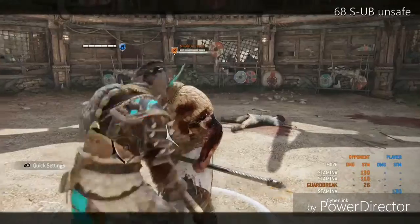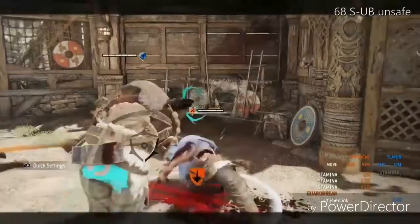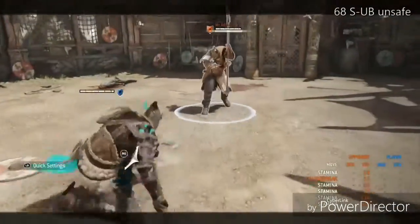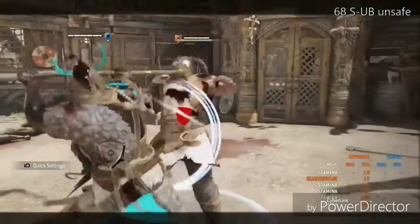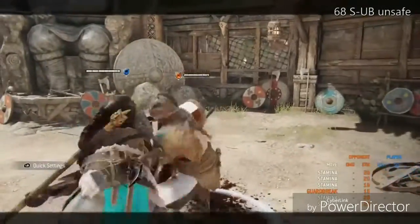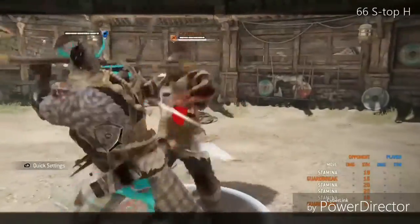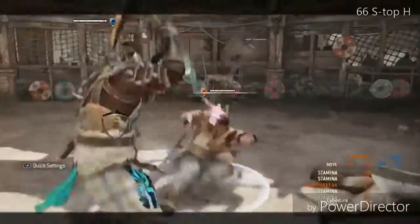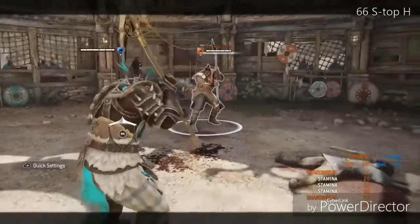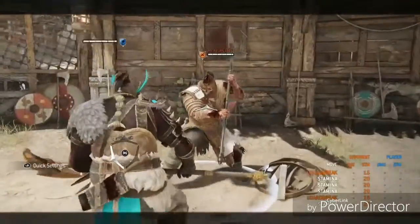In the punish chart: ST stands for stunning tap, UB stands for unblockable. In the top left corner you can see that stunning tap into unblockable is 68 damage — it is an unsafe move, you can be guard broke through it afterwards. Then you have 66 damage stunning tap into top heavy, which is safe. It's basically the exact same punish, minus two damage.